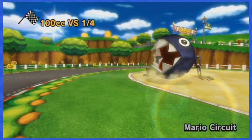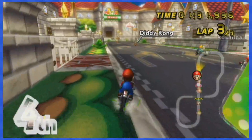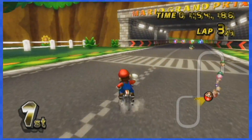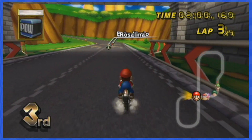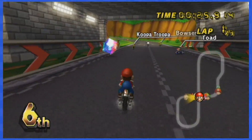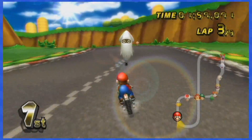Mario Circuit will prove to be a little bit annoying. To dodge the first set of boxes you'll have to go on the grass to the left or right, slowing you down quite a lot. The second set is spread out wider, so you can go in between the boxes. But sadly, the boxes in the tunnel can't be dodged by going in between, to the left, or to the right — you're actually forced to have another driver clear out the way for you. Finally, the last set of boxes is moving left and right on the track, so just dodge them and you'll be good.